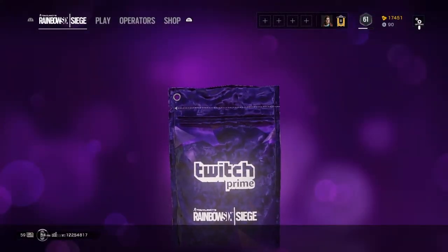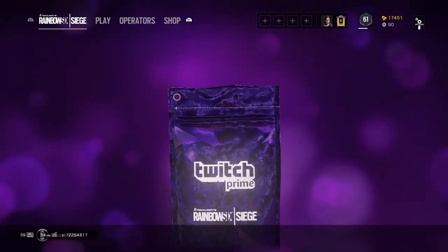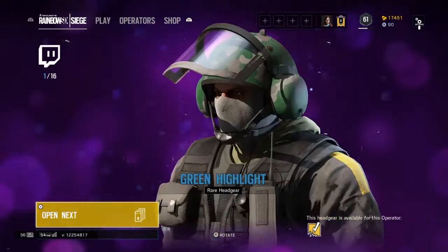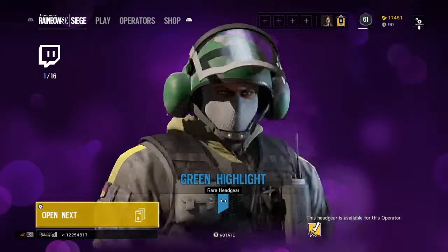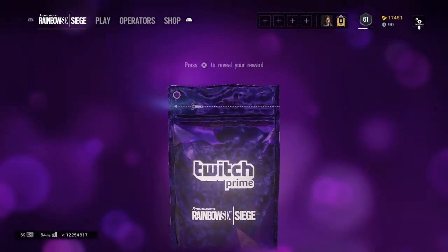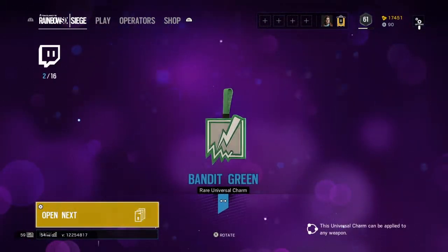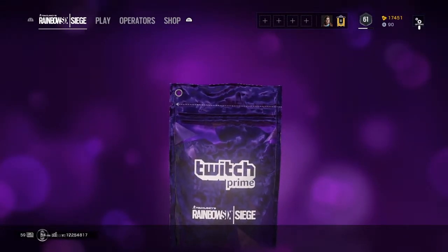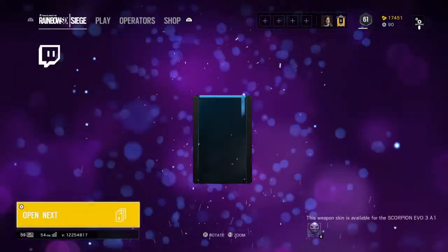Green highlight for Bandit — not bad. I'm more looking for stuff for Ela so when I get her I can use all of that on her. Bandit green, that's obvious. Pretty sure whatever the first thing is you get, the second thing is going to be from the same operator.